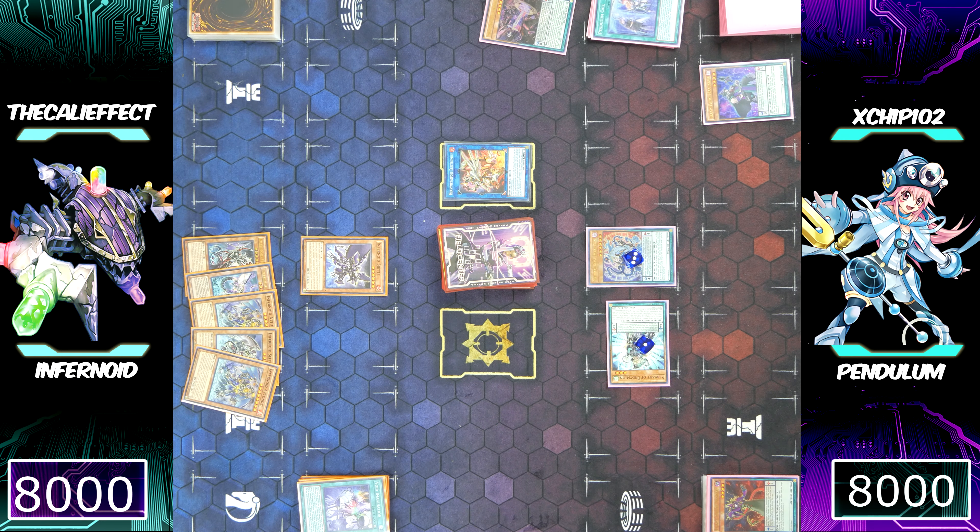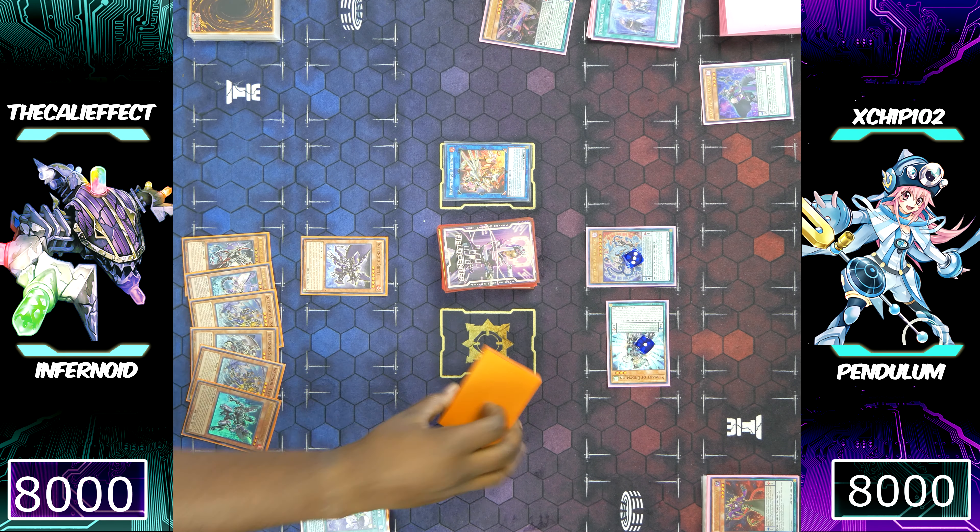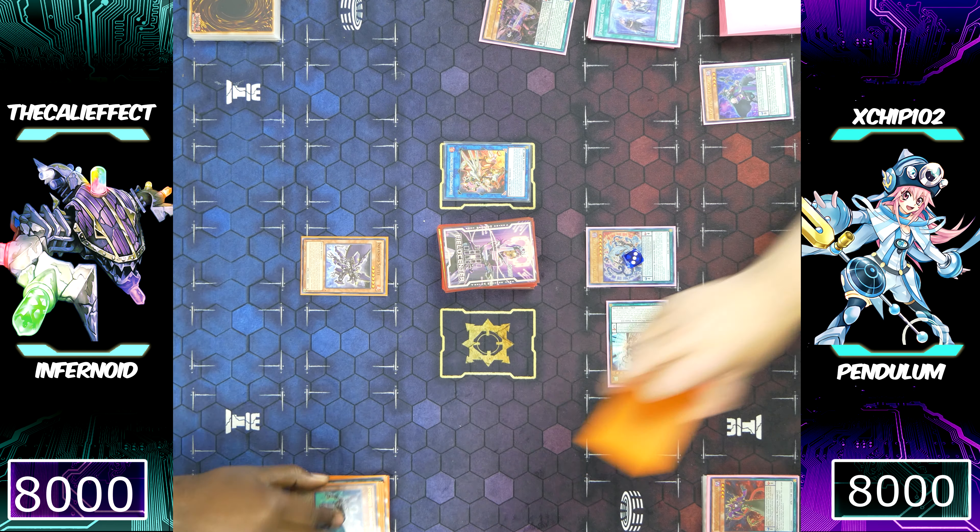Sending Infernoid Ununu, Deviati, Attondel, Seitsemas, Harmonic, and a sixth Infernoid — that's six. We can go ahead and special summon Infernoid Tierra to our side of the field, which has some really good effects. I'm actually going to force Chip into a really tough position.